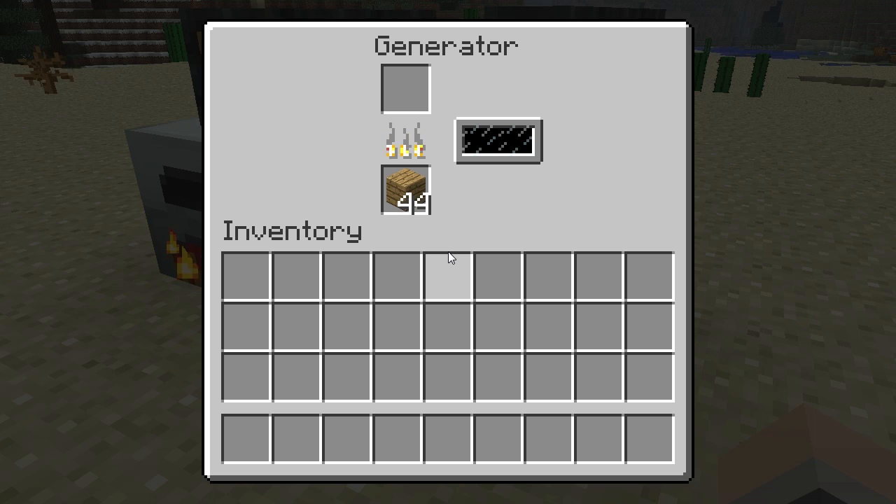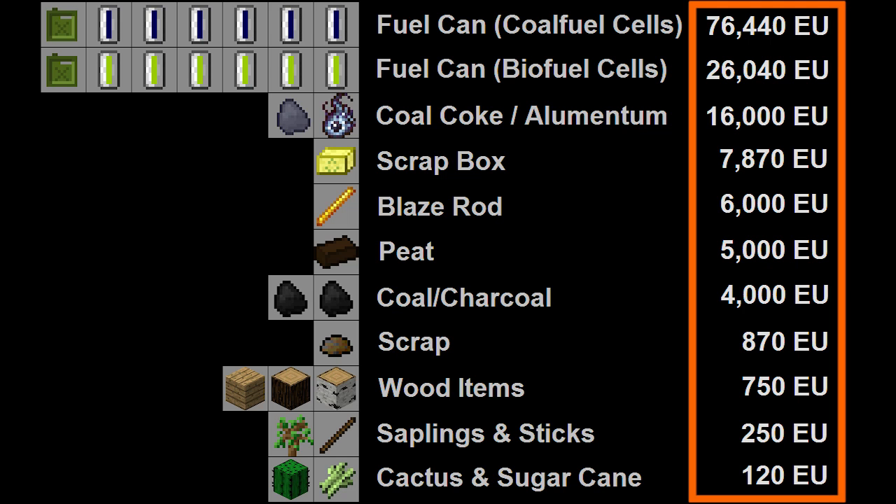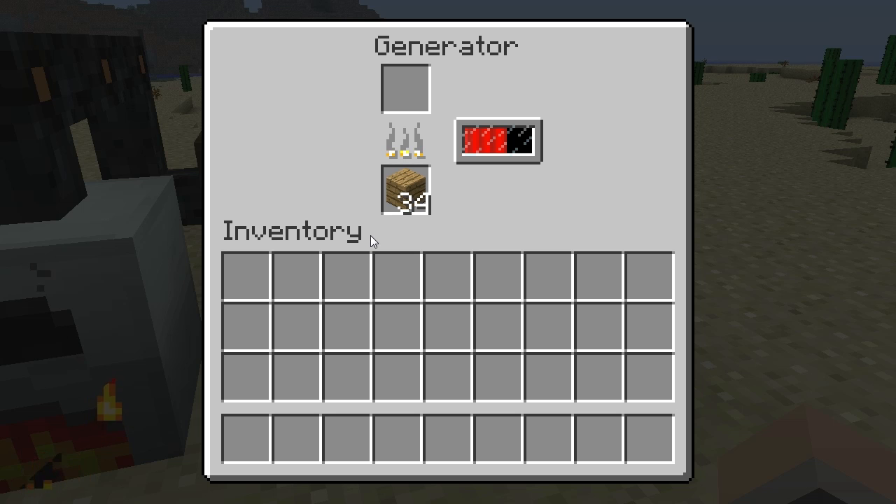Fuel sources have to be placed in the bottom box of the generator's inventory, and they can be stacked if that particular fuel source supports stacking. Each fuel source provides a different amount of energy.